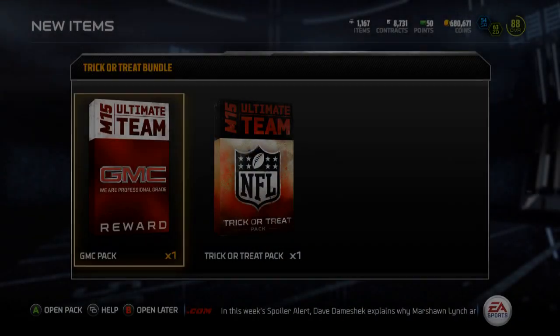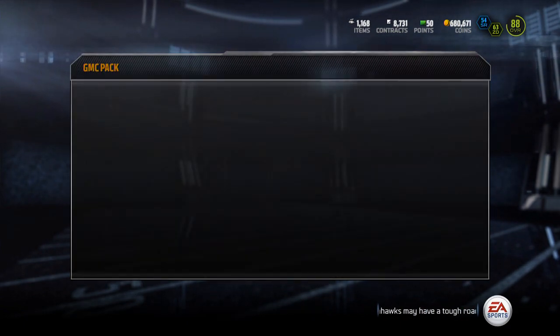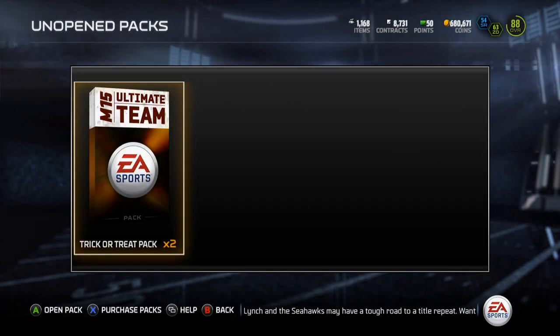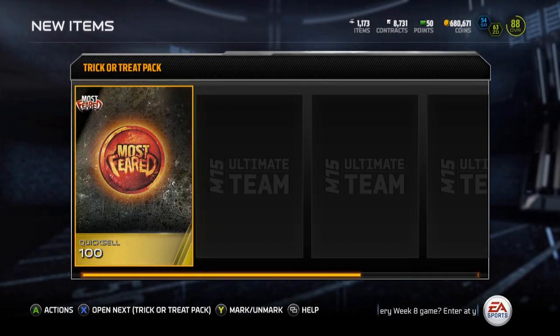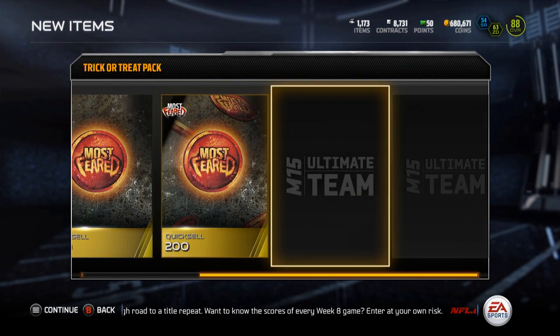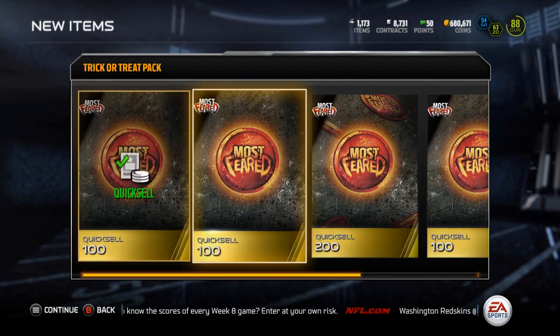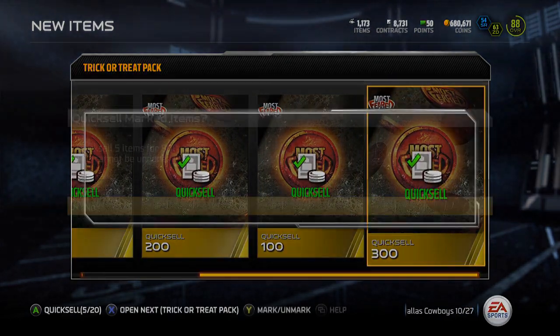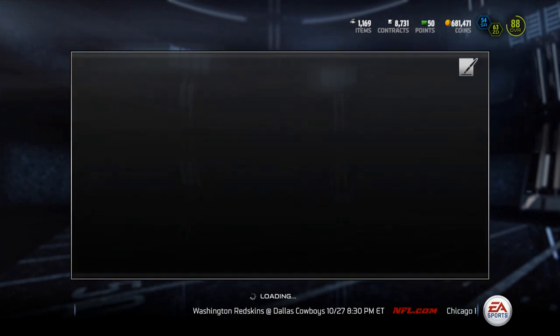Alright, whatever, I'm not sure what that was. So now I have two packs open. Quick sell 100, quick sell 100, quick sell 200, quick sell 100, and quick sell 300 — so that's 800 coins total from that pack.